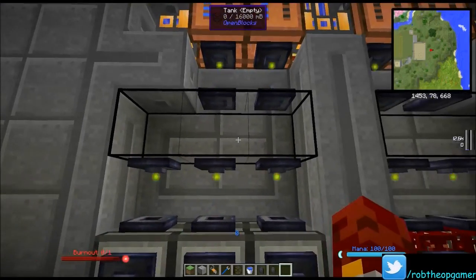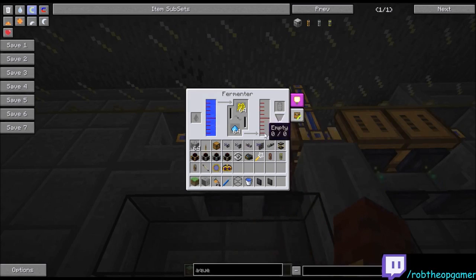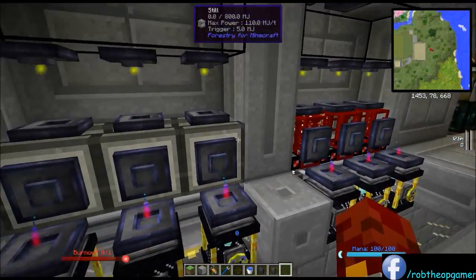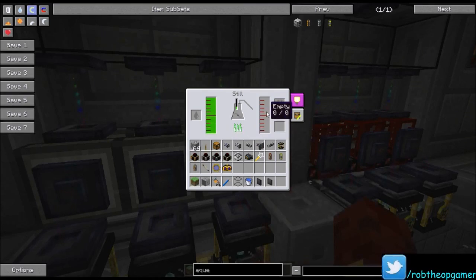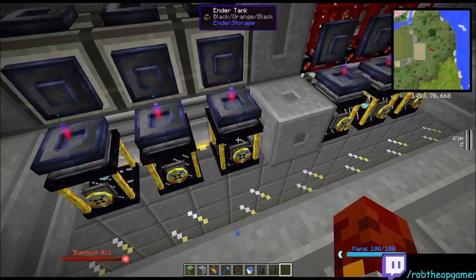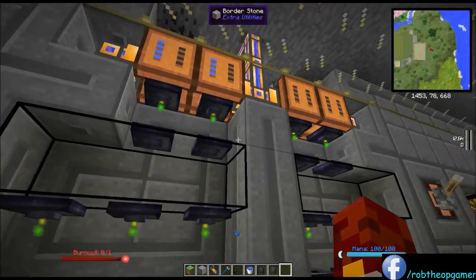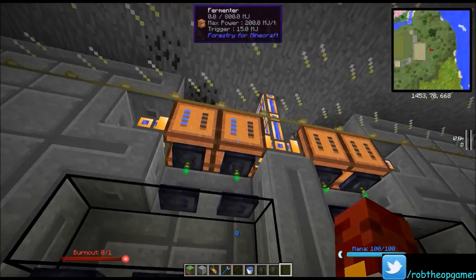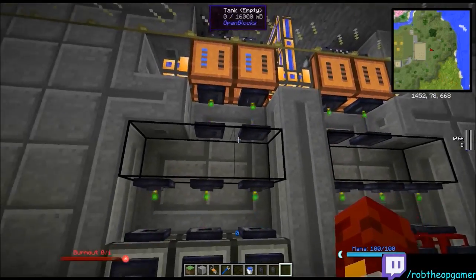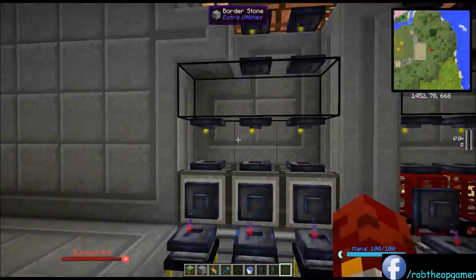I've got tanks here as a buffer. The liquid translocators will pull out the biomass as it's made and put it in this tank, then pull from the tank into the stills and refineries. More translocators pull out the ethanol and put it in the endertanks, which are used to fuel other things. You don't have to use translocators — I just did it for the cool particle effect and because they move things really fast. You could use liquid pipes, fluid ducts, or whatever you want. The only reason to have the center buffer is that translocators only move through a one-block space.